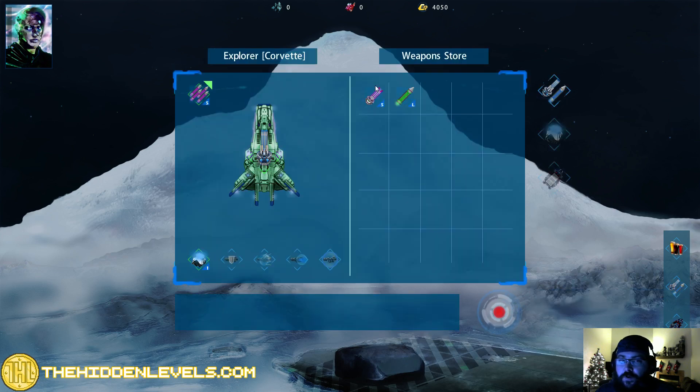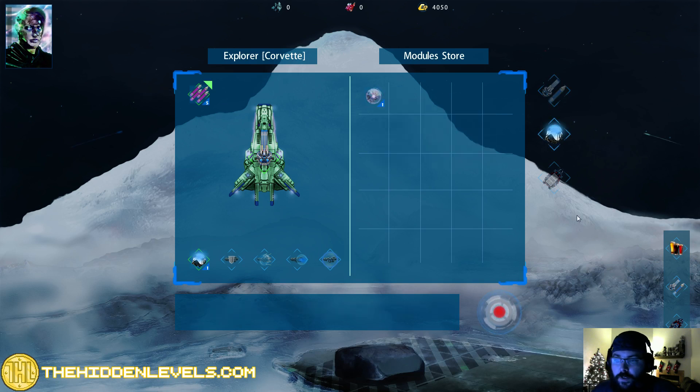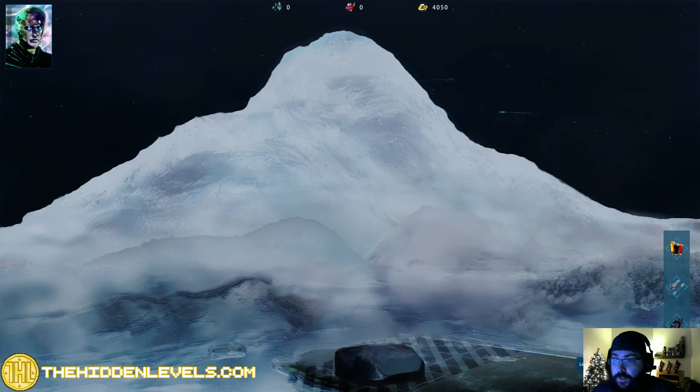You can look at their shipyard, you can look at what weapons they have available, different modules. We can't afford anything right now, so we're going to close it and leave.